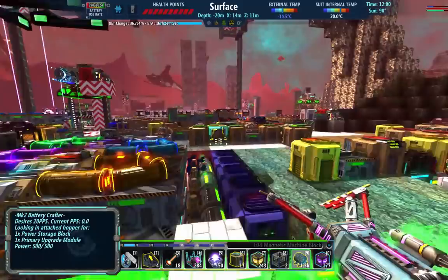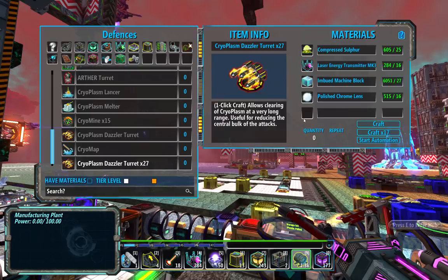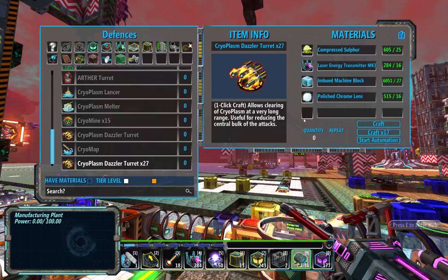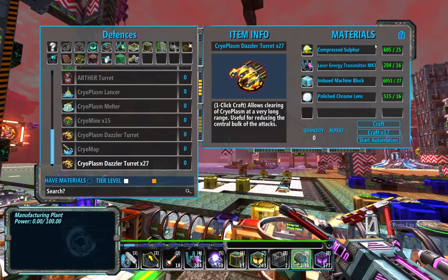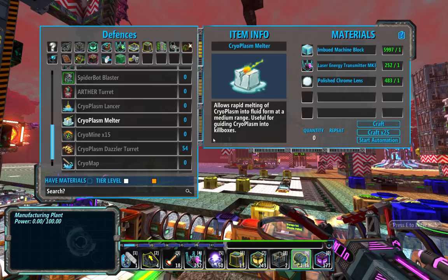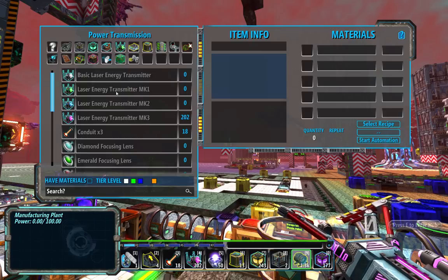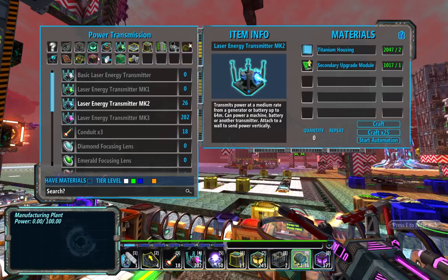Let's see if we can start defending ourselves here. So, if we go to defenses — Dazzler — this thing uses 16 lasers, 16 lenses, 27 imbued machine blocks, and compressed sulfur, which is one of the reasons why I wanted to get sulfur up and running. So let's craft two of these. And then I want a bunch of melters — we're going to craft 50 of those for now. We're going to craft, well, let's craft six. Might as well craft that many. I'm not too worried about it.